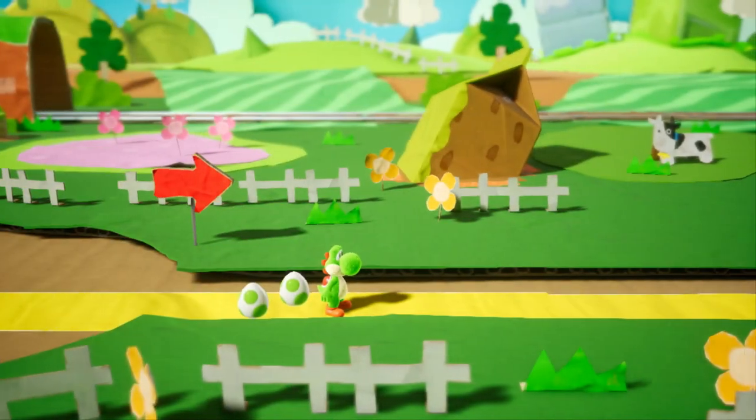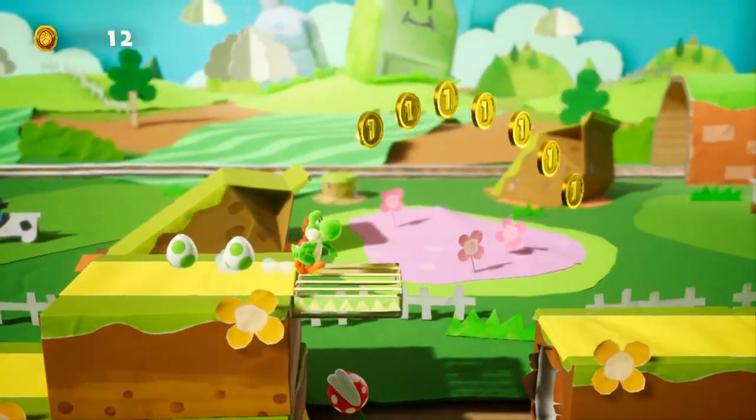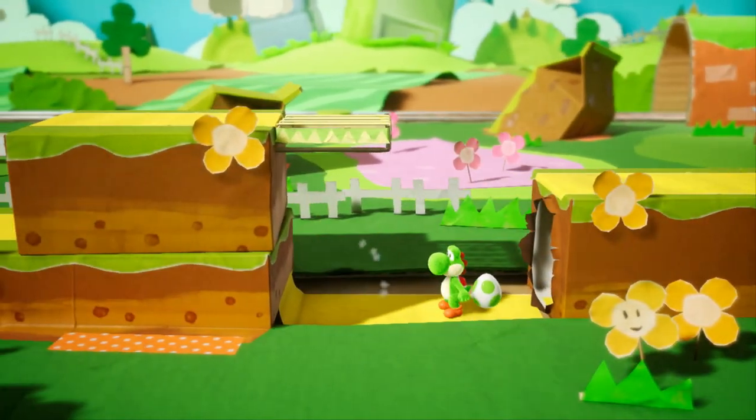So you got some options in the option menu. This feels so much better. I don't know why they changed it from Y and B. It was always Y and B on the Super Nintendo. Whack! How's it taste, Piranha Plant?